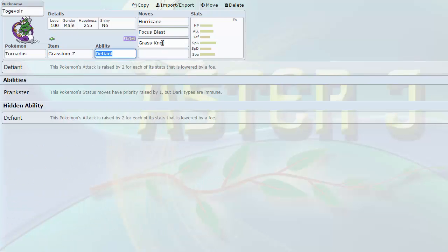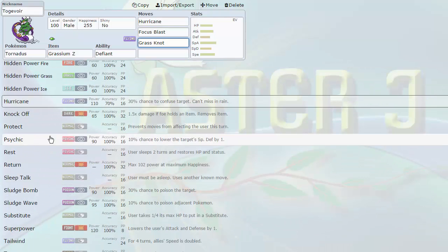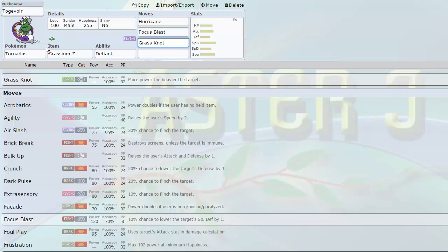This is our third Z-mon. For example, Grassium-Z with Grass Knot — I can put a Z-Crystal on this thing every single week. Its crazy coverage means I can see myself doing that very often. It also gets Prankster Tailwind, which is what I was talking about before. It also gets U-Turn — this was the momentum I was looking for. It forces switches because of its powerful coverage, then U-Turns into things like Kyurem-Black. Now I have a ton of momentum — my next three mons after Tornadus all have momentum-gaining moves: Vaporeon with Baton Pass, Tornadus with U-Turn.